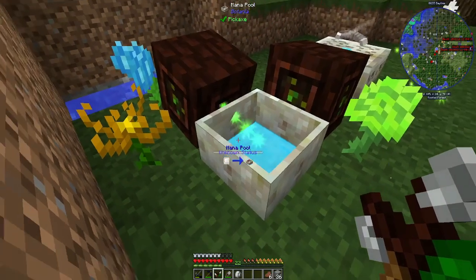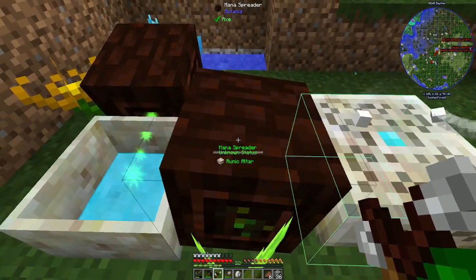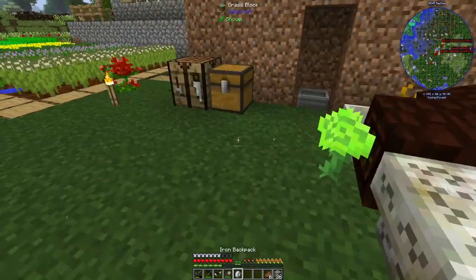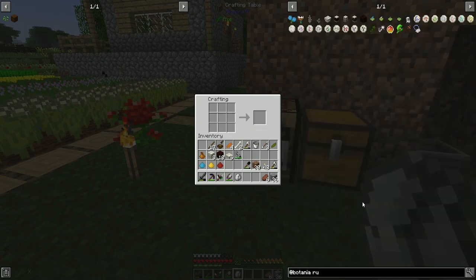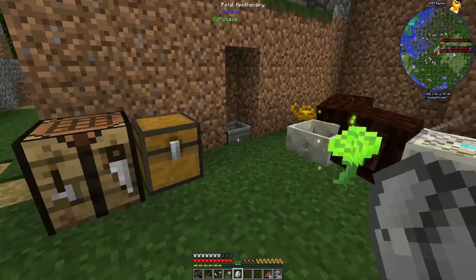You take the seed, throw it in there — boom — look at that, it turns into a Hydrangea. This one absorbs water, puts it in there. Shift right-click and it's absorbing the mana, filling it up. Then that fills up and you shift-click to put this into another Mana Spreader. Then that Mana Spreader you shift-click to make the Runic Altar, which uses either a Mana Pearl or a Mana Diamond — same thing as the Mana Pool except upside down.